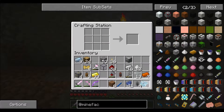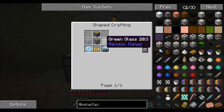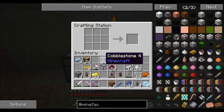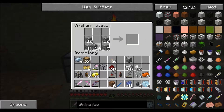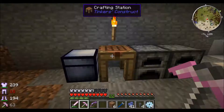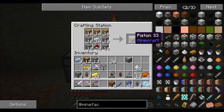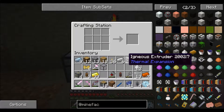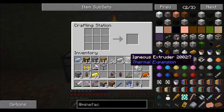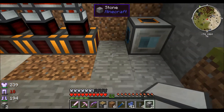There we go — we now have ten gears. And now let's do the aqueous accumulator recipe again: servo, glass, piston, and wooden planks. There we go, we should have two aqueous accumulators. I'll put one here and one here.